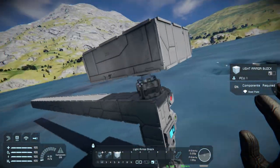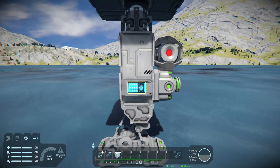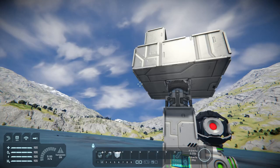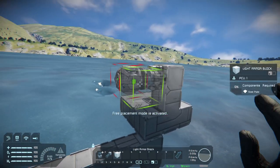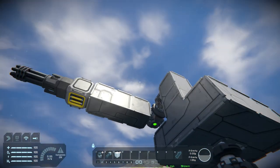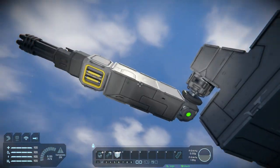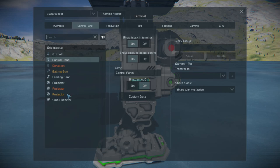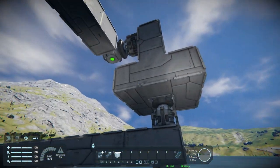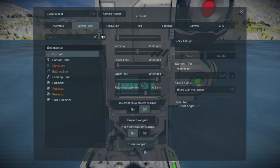I build the next piece, then throw my elevation rotor on here, and repeat the process — project subgrid — and that piece comes up. Then you just finish whatever you're doing. From here you need to store them, and you start with the furthest-most subgrid from your main grid. So the furthest one is right here — I come into the elevation rotor and hit 'Store Subgrid.' The next one is the azimuth rotor — come into my azimuth rotor and hit 'Store Subgrid.'